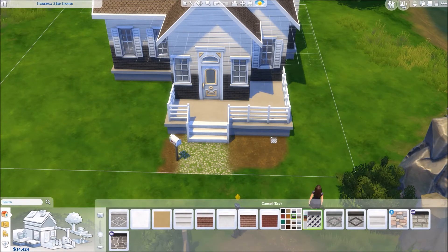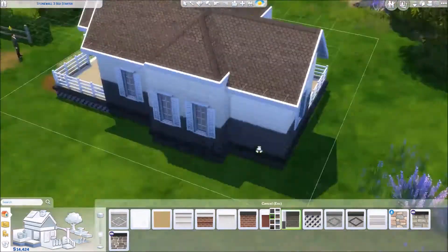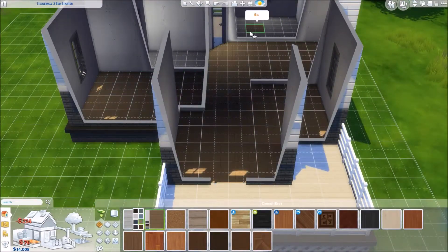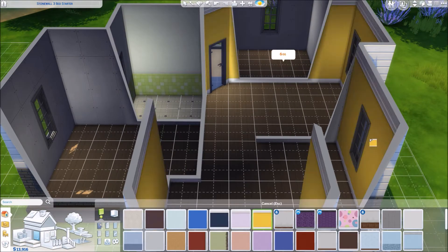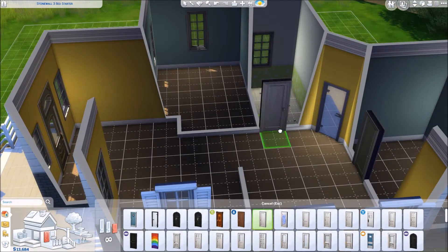This one ends up having the TV, bookshelf, computer, an art easel, and a grill — so there's a decent amount of stuff in here, and it has a nicer bookshelf than I usually use in my starter houses, which is always nice. It has kind of my standard front porch, back porch, and the layout is pretty open. That's another way I like to save money on starters — instead of fully closing off rooms and spending money on doorways, I just leave open spaces.